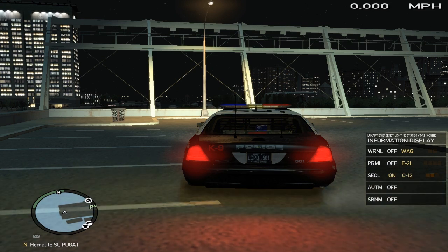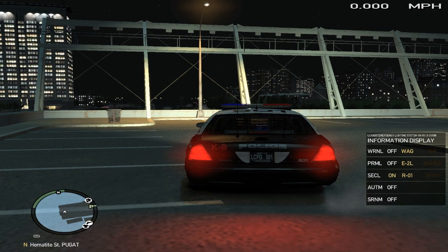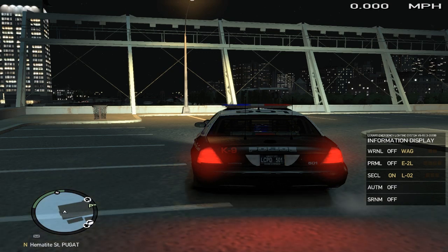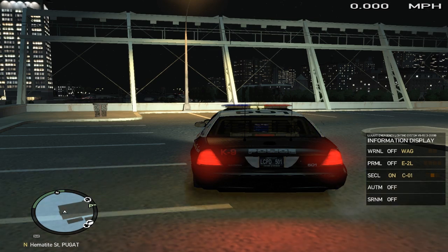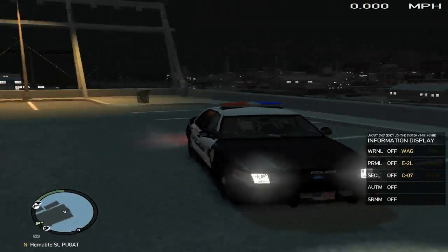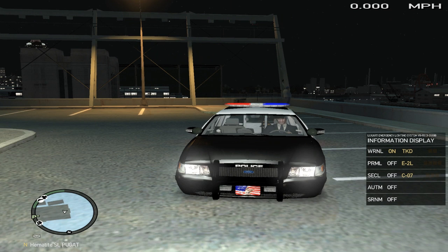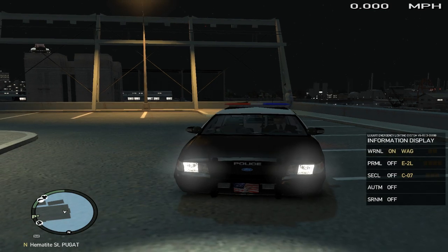I know some people are really into reenacting or role-playing — some people probably just sit there on the side of a road with the lights pointing left or right. When you press L, it brings up these bright lights, and when L is activated, press O to turn it off. On some police cars it'll make the two headlights flash back and forth.